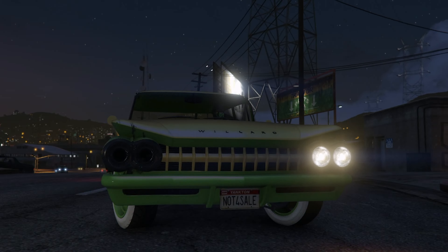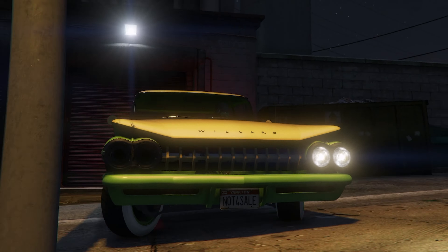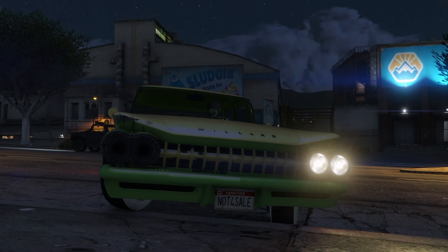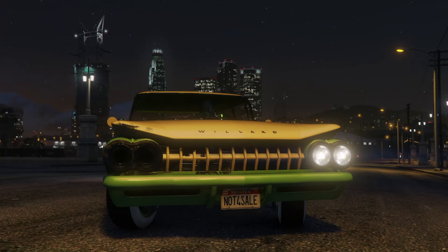If you're doing the CEO Buzzard method, after you call out that CEO Buzzard, it should be out in the middle of the street. Go ahead and drive to that Buzzard, get inside it, then fly all the way up, jump out, and kill yourself.